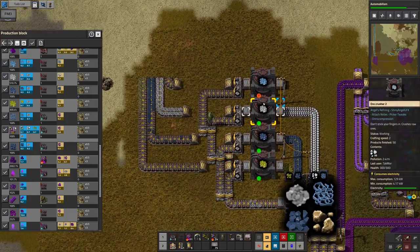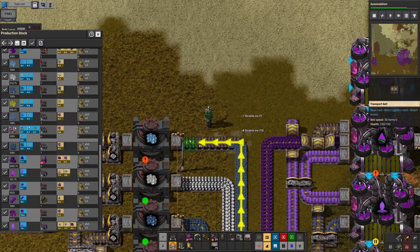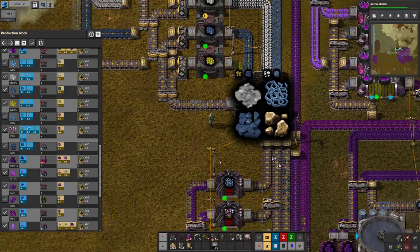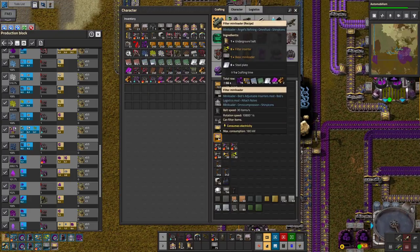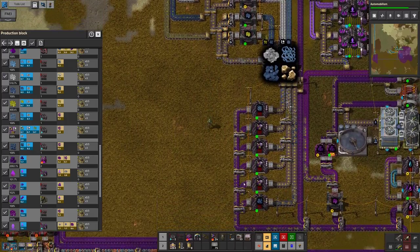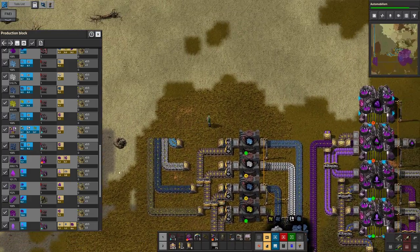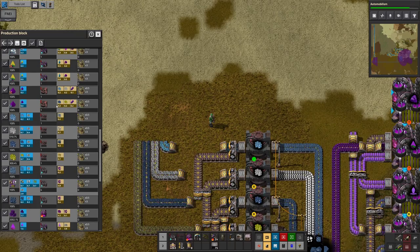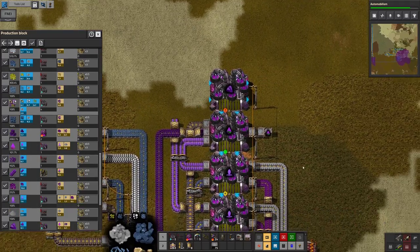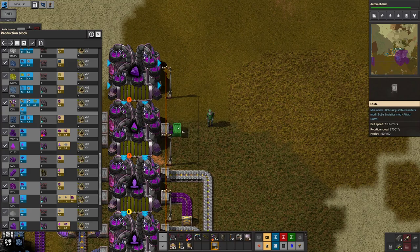Alright there we go. Grab the ore, slap it in there. Any stuff I don't really need over here? No. I am going to need more mini loaders — slap whatever I have in there. So now that we have that, we can do the omni catalyst, for which we need the hydro-omnic acid. So now we get to the crux of why we need this guy.